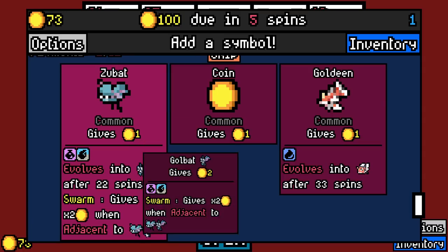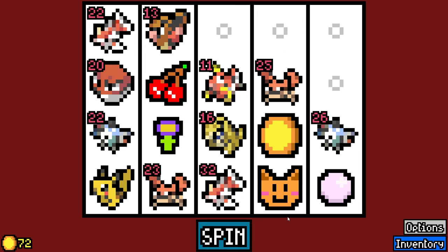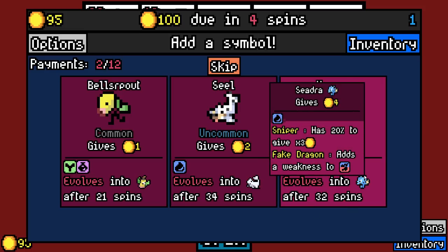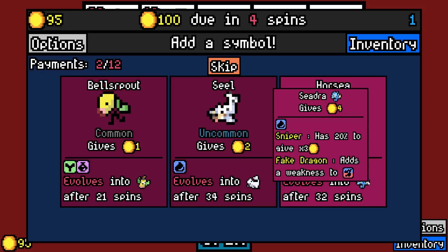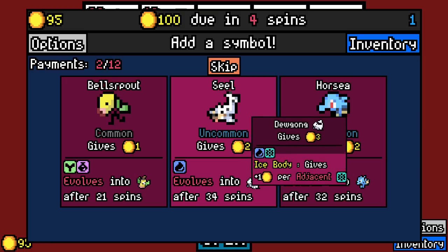Zubat gives times two when adjacent to other Zubats. That's an angle, but I feel like we're probably already making bank on some spins. 20% chance to give three times as much — adds a weakness to Dragon. Dugong could be okay; it gives two at a base. Am I going to really use the ice buffs though? Maybe like Lapras could have ice.